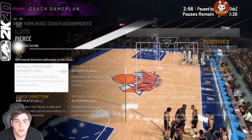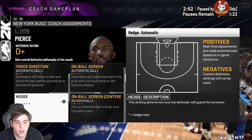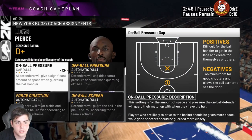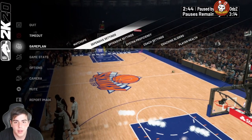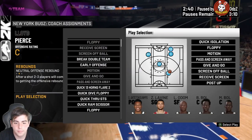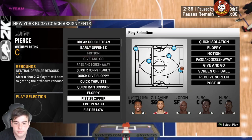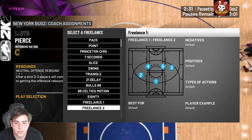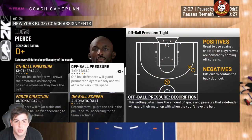Before every game I go over my settings. I don't have my Heat playbook on — I keep forgetting to change it. I usually go to defensive settings and put both on tight or smother. On offense I like to run Quick Through SDS, and I always put my freelance at 21 Delay because it works very well on picks. That's usually my settings — nothing too special, pretty simple.